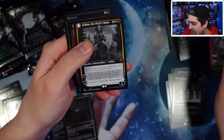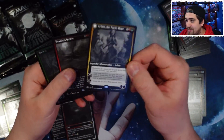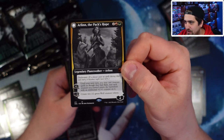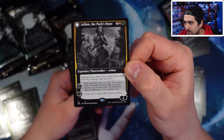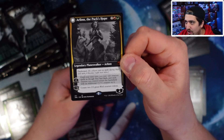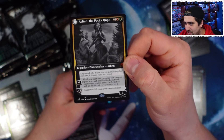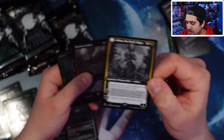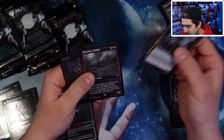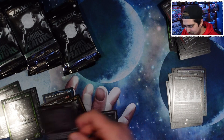Two mythics — Arlen the Pack's Hope. 'Daybound: if a player casts no spells during their own turn it becomes night next turn.' Creates wolf tokens, lets you cast creature spells as if they had flash. That's pretty good. And then a hellkite — a red dragon — that's probably worth the box right there. That was good.